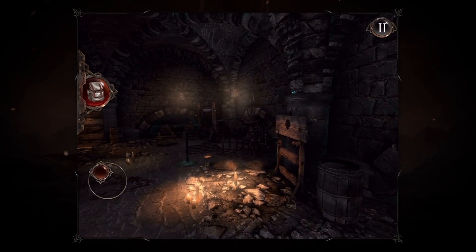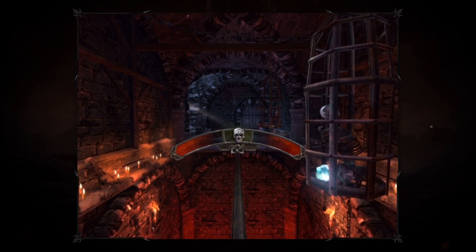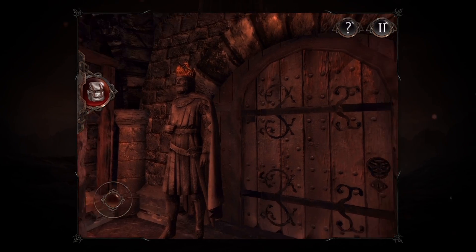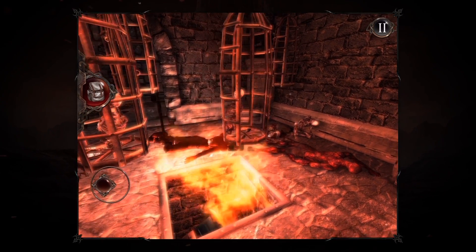Our focus was to make the locations both accessible and interesting. There are collectibles and items to be found in surprising places. You can look behind every torture device, check around every statue, and peek inside every desecrated tomb. The world of Hell Raid The Escape is yours to explore.